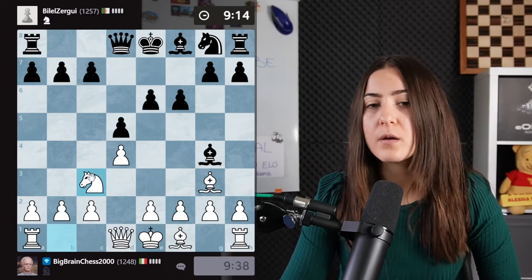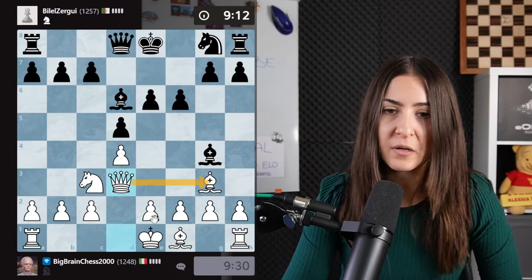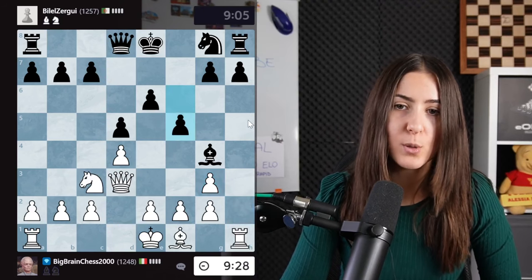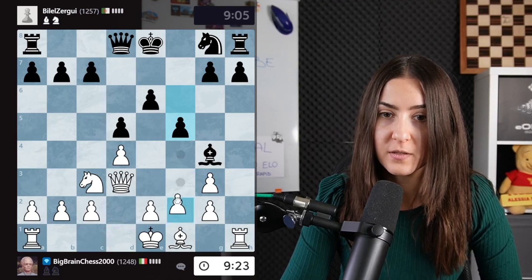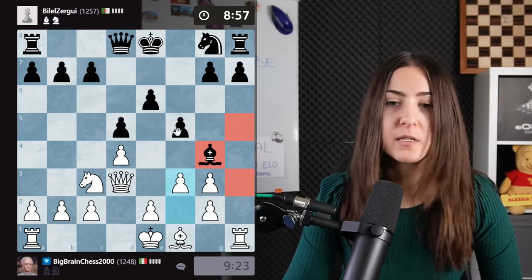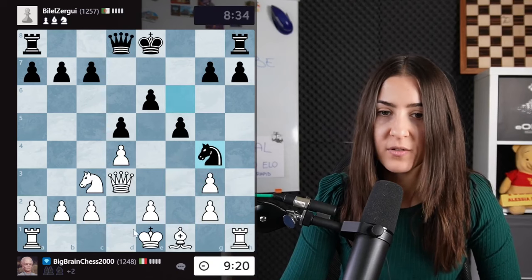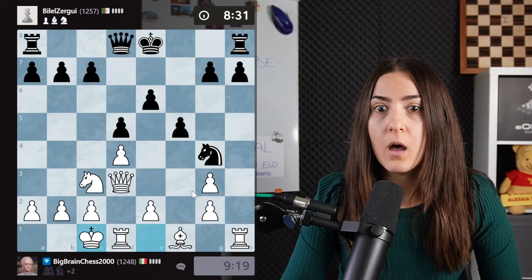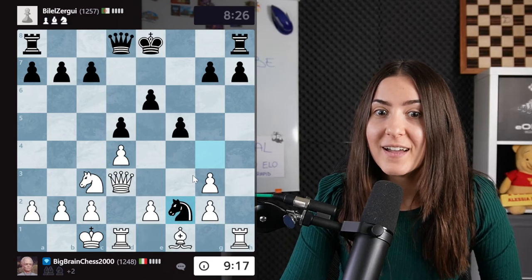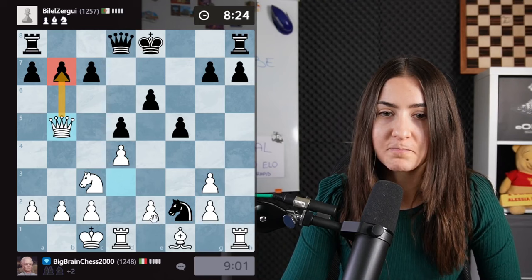Maybe I'll change my plan and get out of the London setup — if you're too obsessed about maintaining your idea, you might end up in bad positions when your opponent plays something different. The two bishops are facing each other. I'll bring the queen up there protecting the bishop. They're taking, but I'm taking like this — surprise! I'm opening up. Oh, they lost a piece! Deviating from the system was a good idea. The bishop is already trapped; f5 was a really bad move.